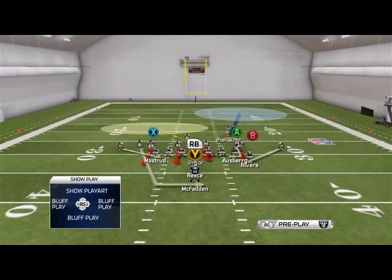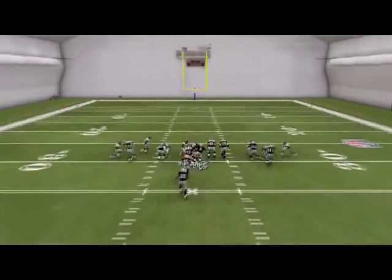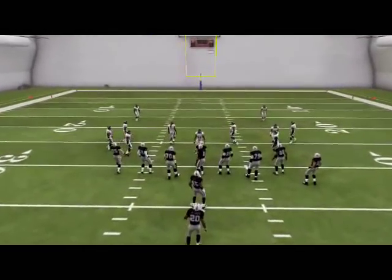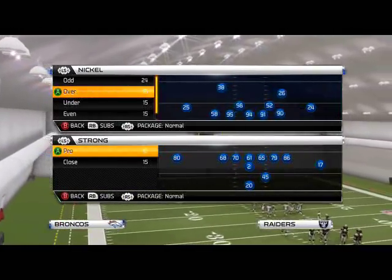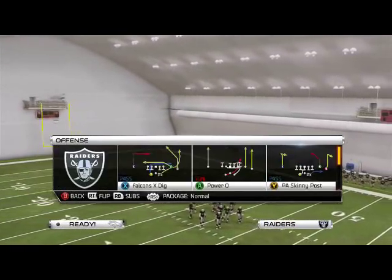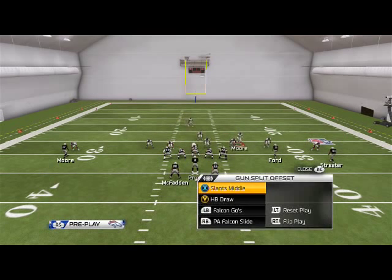Depending on what formation you're in will determine your results, but you just want to stack the box. In this situation we're going to come from the left, run committing straight down. It can be done out of anything — if they try to quick snap you it's obviously done best from a four-three, four-four, or three-four, but it can be done out of other formations. That's kind of the purpose of today's video: to show you that you can stop some of the better running attacks.